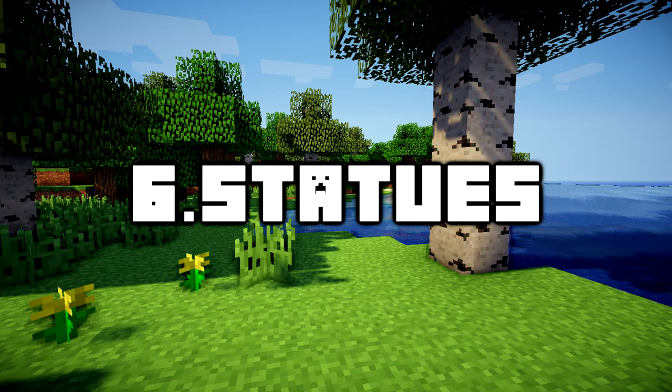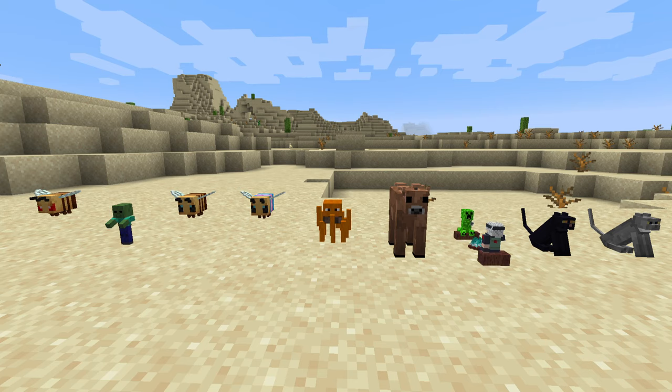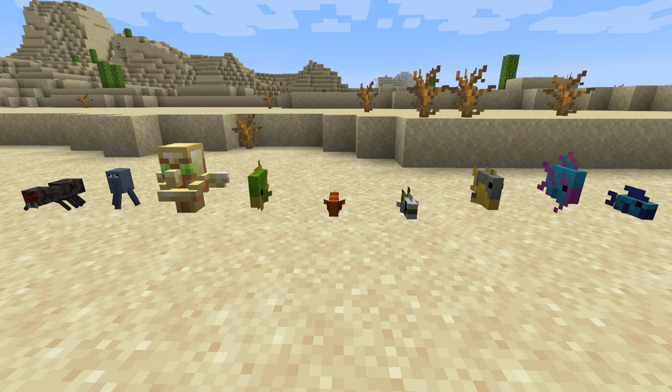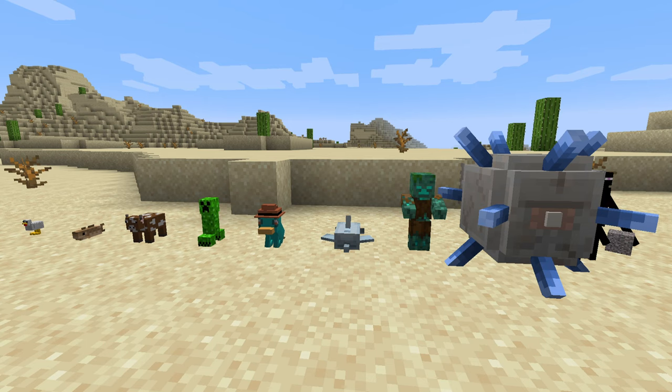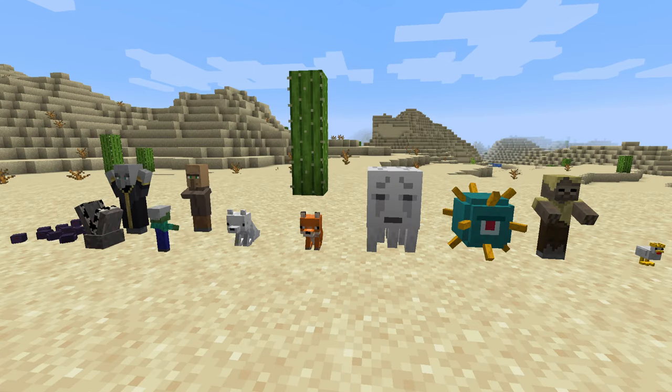Number 6: Statues. Adding a collection of statues to the game, you'll see a variation of villager statues, statues for cows, snow golems, blazes, slimes, bats, zombies, sheep, creepers, chickens and a large collection of others based upon nearly every mob from the vanilla game. These are just perfect to decorate your base with or to give it that classical look.